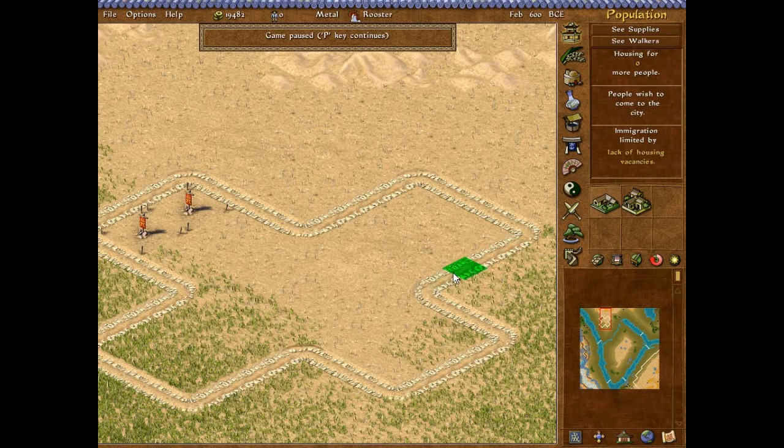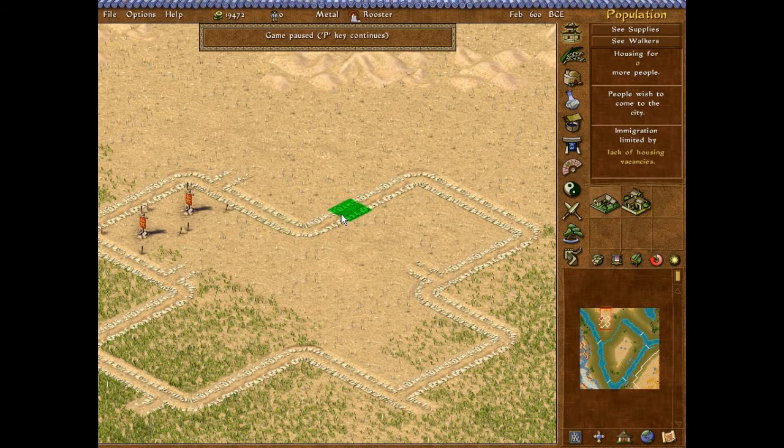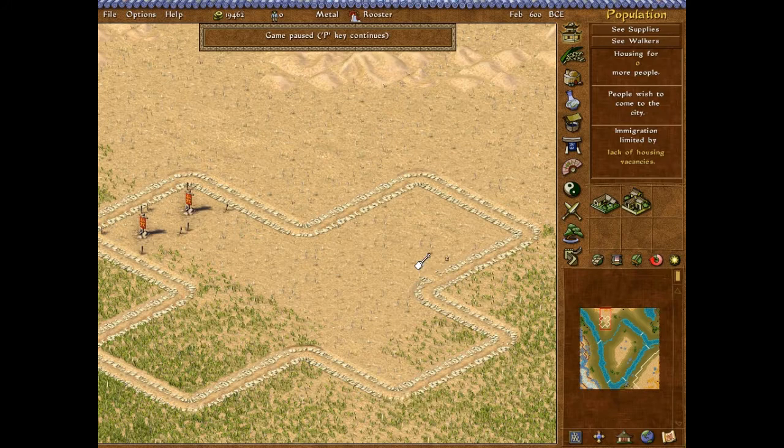Counting the tiles: 1, 2, 3, 4, 5, 6, 7, 8, 9, 10 — then another 10, another 10, another 10, another 10 — and then 8 more. So there are 58 total: 10, 20, 30, 40, 50, 58 total.